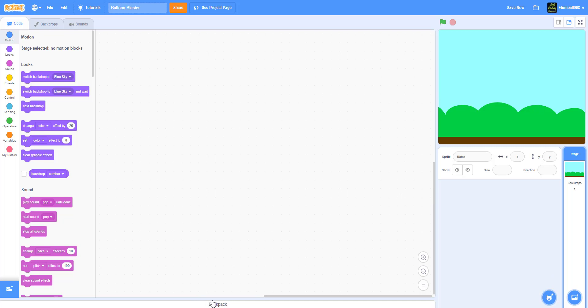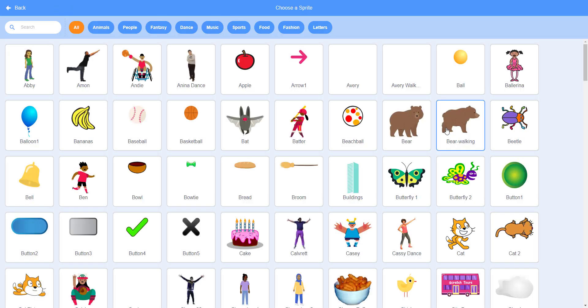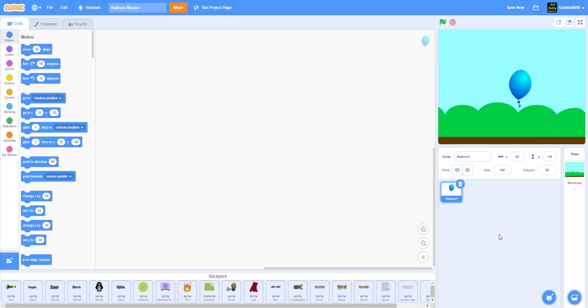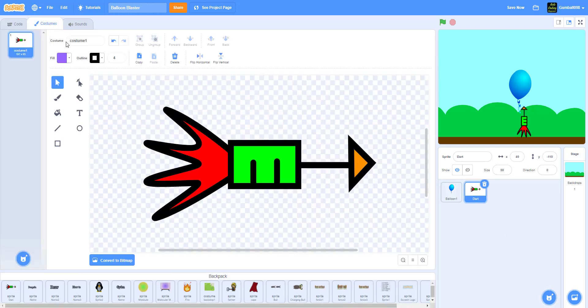I actually have everything in store, but first let's get the balloon from the Scratch thing — it's called balloon. Then we also get a dart. Feel free to pause here and try to make a similar concept: it's just a rectangle with two lines, hold shift down. The feathers are a rectangle reshaped — you can use rectangle or circle for the feathers.